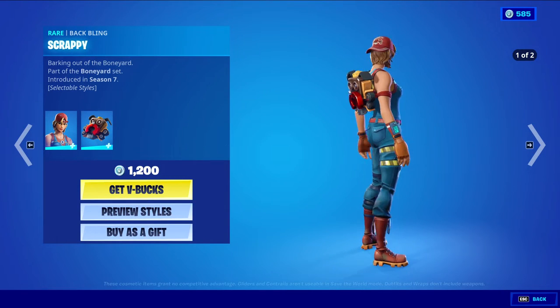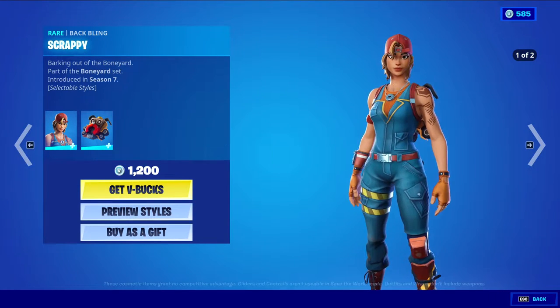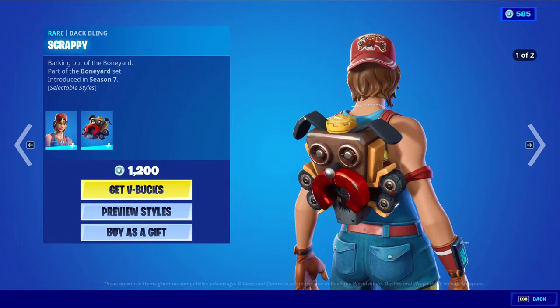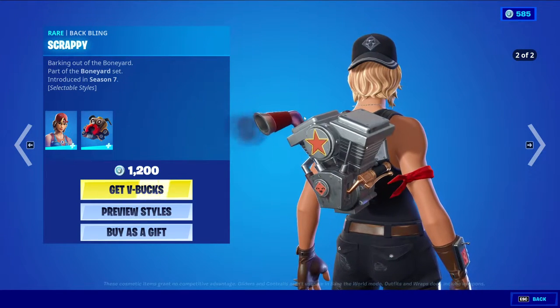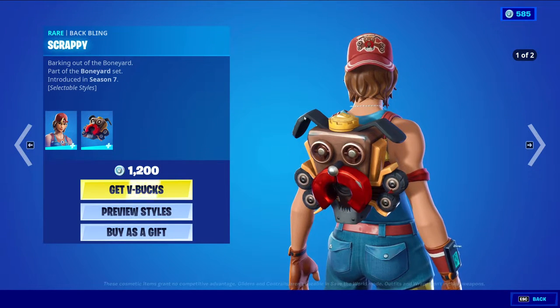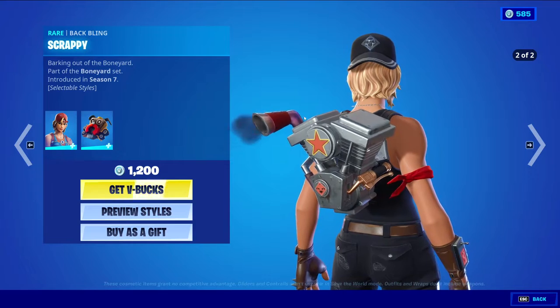Then we have Spark Plug with the Bappling Scrappy, at 1,200 V-Bucks. Default style and in the ink style. The Bappling does have those two styles, which makes them very different Bapplings. As you can see, the default one has that scrap dog look, while the secondary ink style has that whole engine to it, so it looks very different.